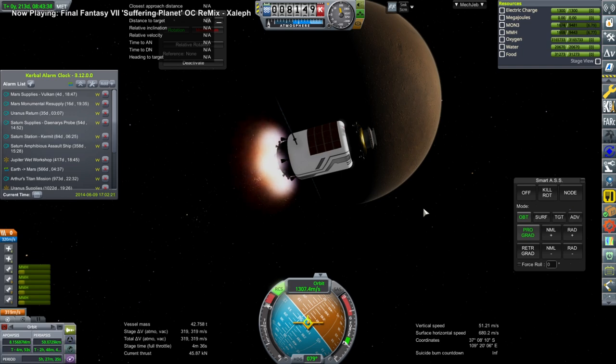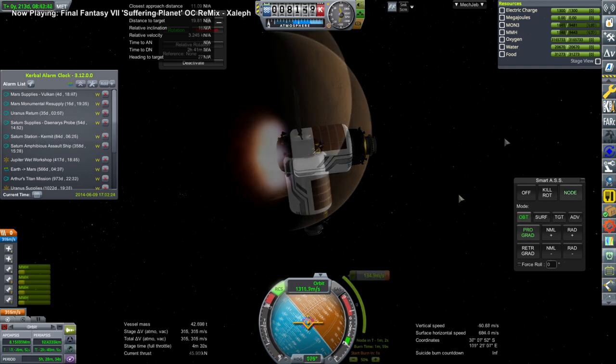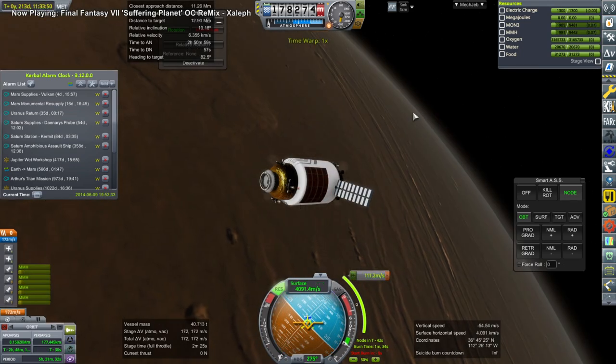Our periapsis was still in the atmosphere, so we have to boost up to get the periapsis clear of the atmosphere so we don't hit it again. We also needed to do an inclination change to line up with other things.